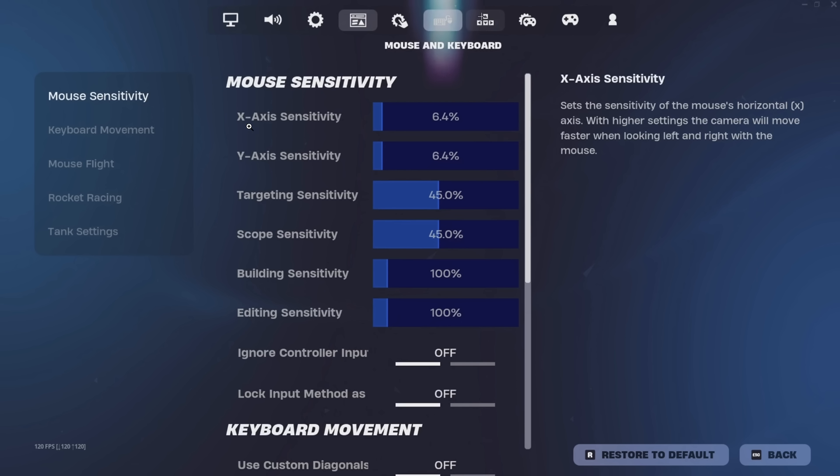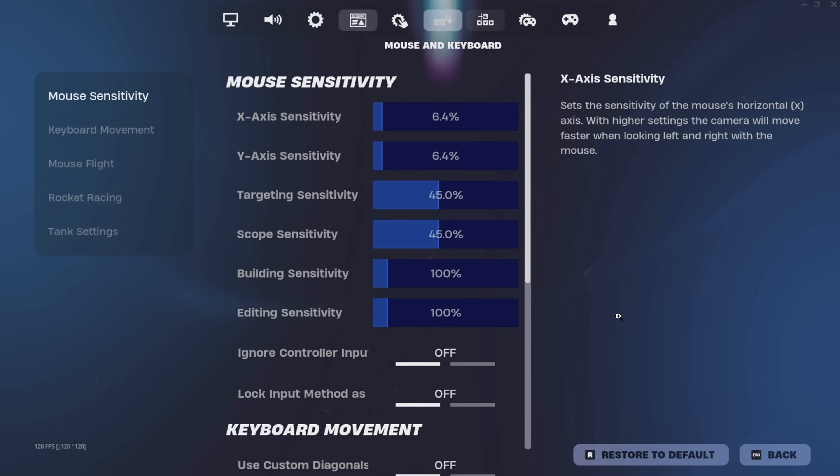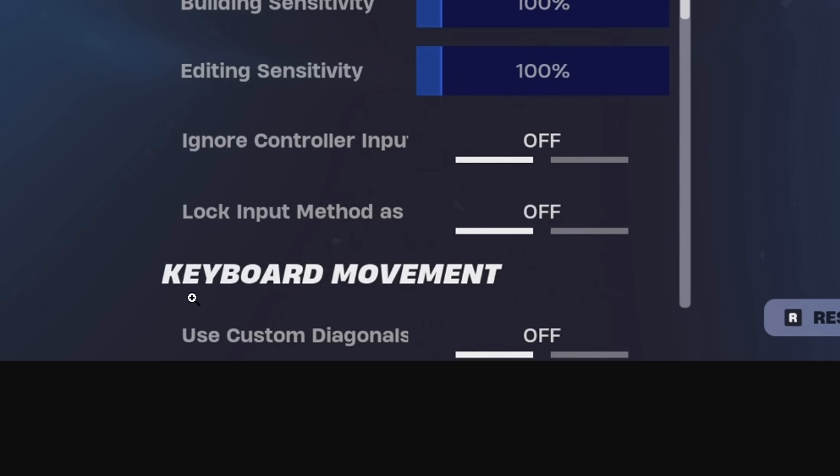For his mouse sensitivity, he has his X on 6.4%, his Y on 6.4%, and his targeting and scope sensitivities are both now on 45%. All of these are on a mouse DPI of 800, and I think he is using the max mouse polling rate, which is 4000Hz, on the Logitech Superlite 2. Also, for his keyboard movement, to a lot of people's surprise, he is not using diagonal controls — that is disabled.